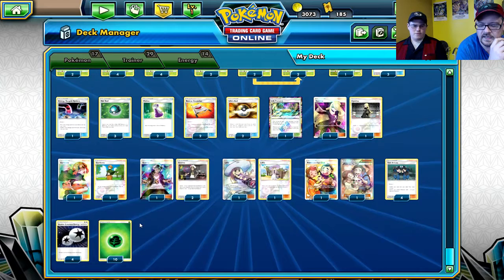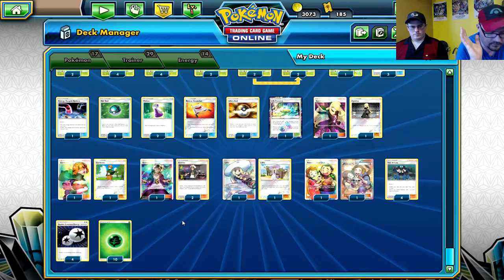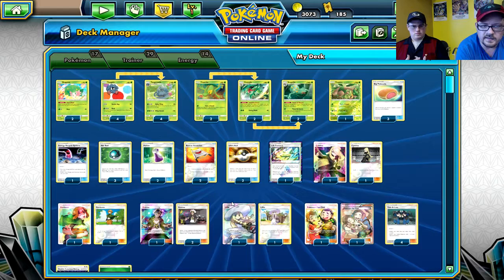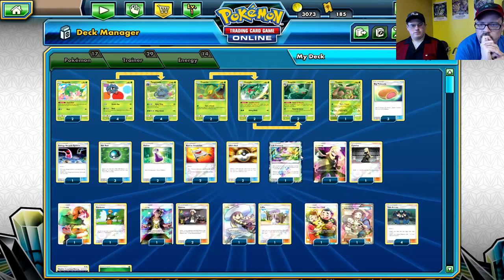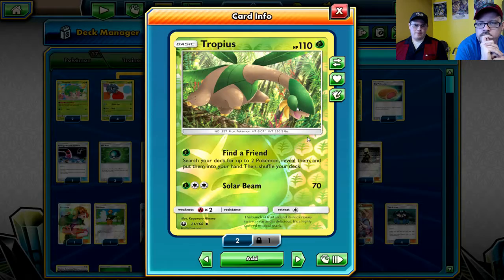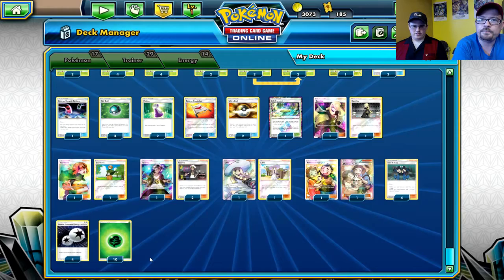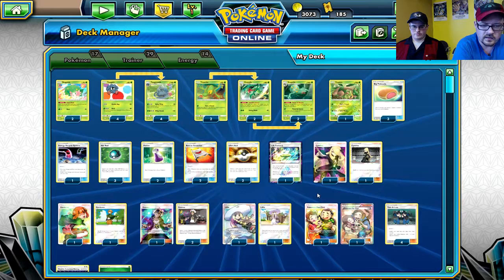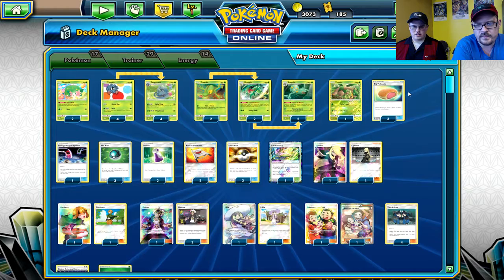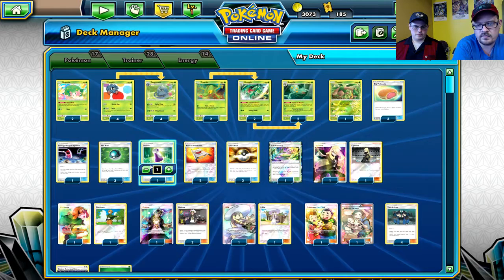Now let's take a look at the list and see what we can do. At most I can sacrifice two more energy before I start hindering consistency. Our ideal play is that we want a Tangela active with a DCE and Fan Club - bring out a Tangrowth or Tropius. We've got a couple supporters: a Cynthia to draw, Gardenia to heal, and Tate & Liza for switch utility plus shuffle draw. We could add in actual switches.